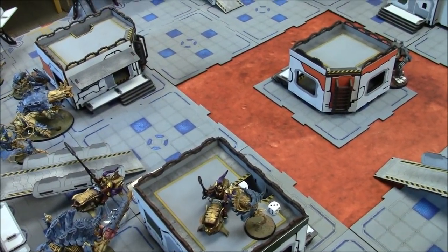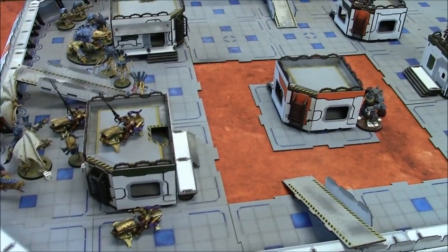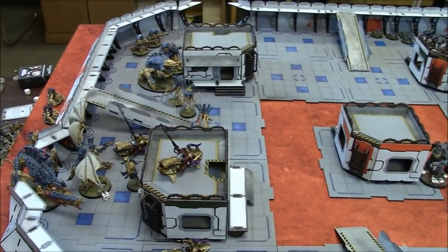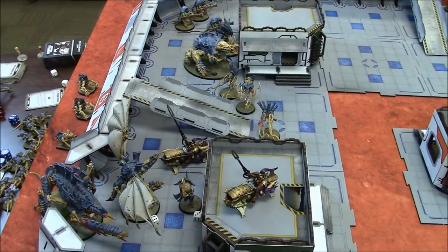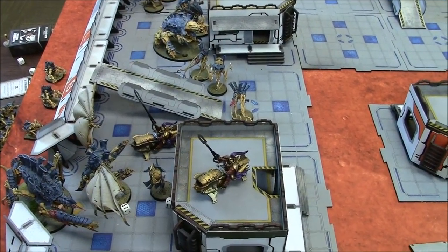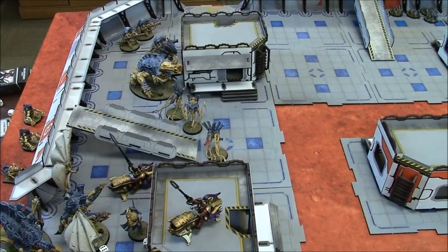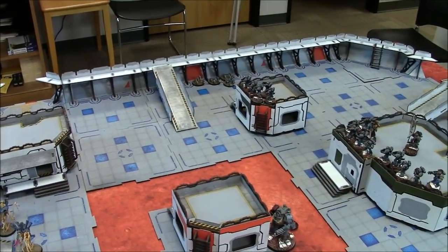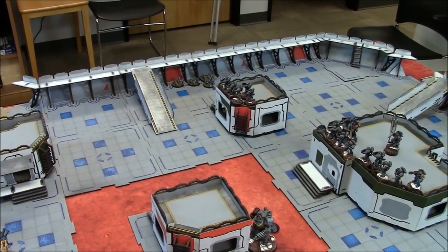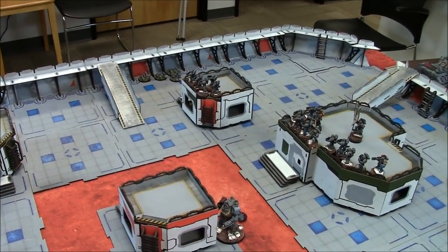Tyranid turn three — running low on bugs but still have the big ones. The Tyranifex can't shoot this turn, but I can still get a full psychic phase and some shots off. I also deep struck the Ripper Swarms over there — they'll probably die but keep the Space Marines busy. On to Tyranid psychic phase.